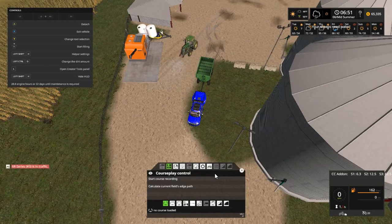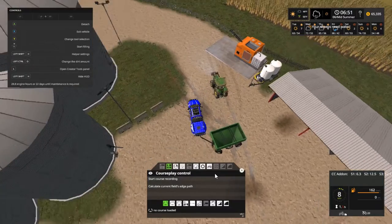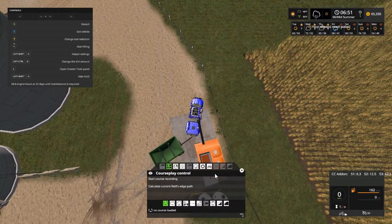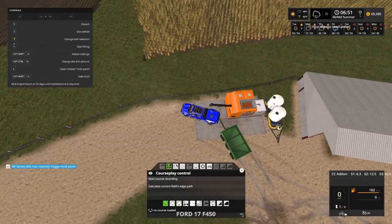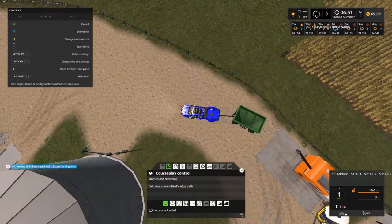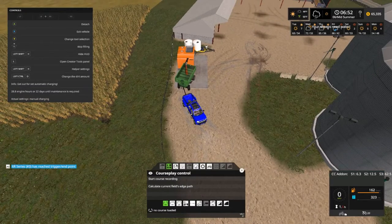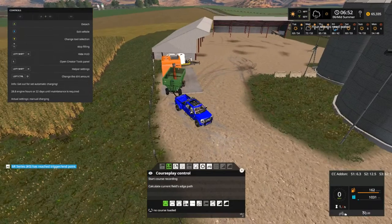The 6R is here. I gotta get under here. We only got 8,000 liters — that thing only holds 10,000. I guess I should have kept that bin. Come on gravity wagon — these things are so hard to back up even in real life. This gravity wagon here only does 10,000 liters at a time, and it doesn't store seeds.